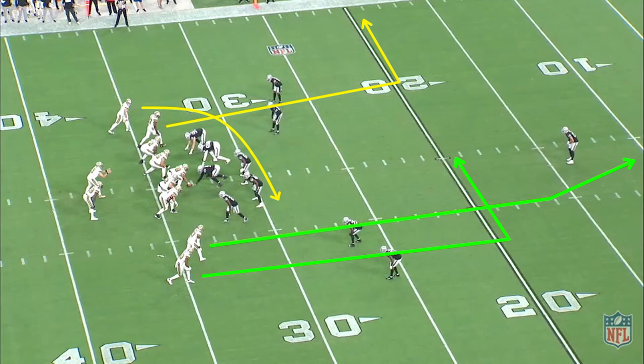That frontside combination is usually paired with a shallow drag on the backside of the play. That drag is run at about two to three yards flat across the field.